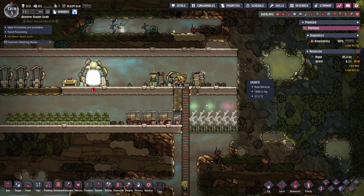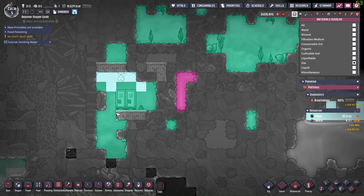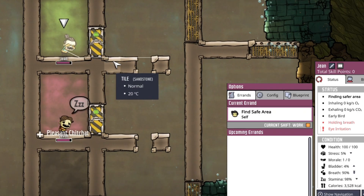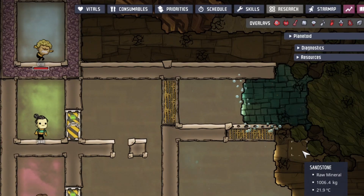So, how should we deal with gas other than oxygen? One important thing to know is that there is no chemical damage in Oxygen Not Included, which means chlorine won't hurt the duplicants, and hydrogen won't hurt the duplicants either.